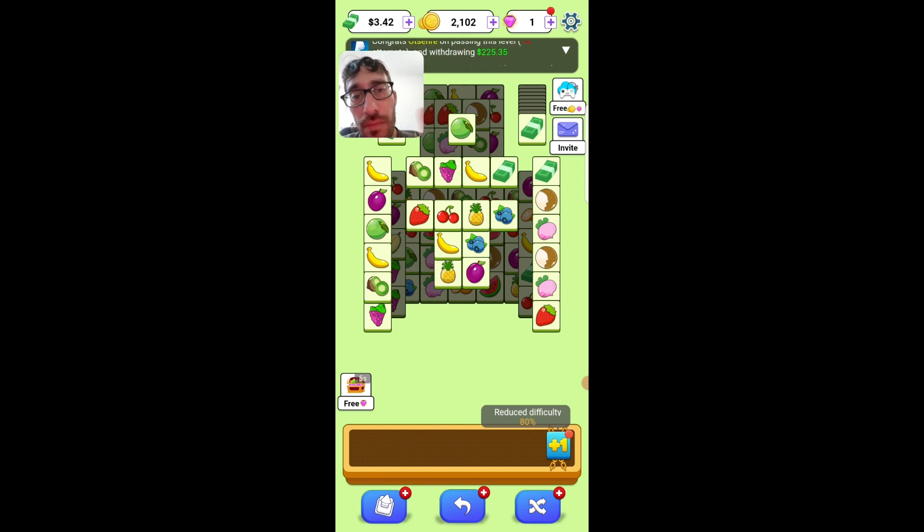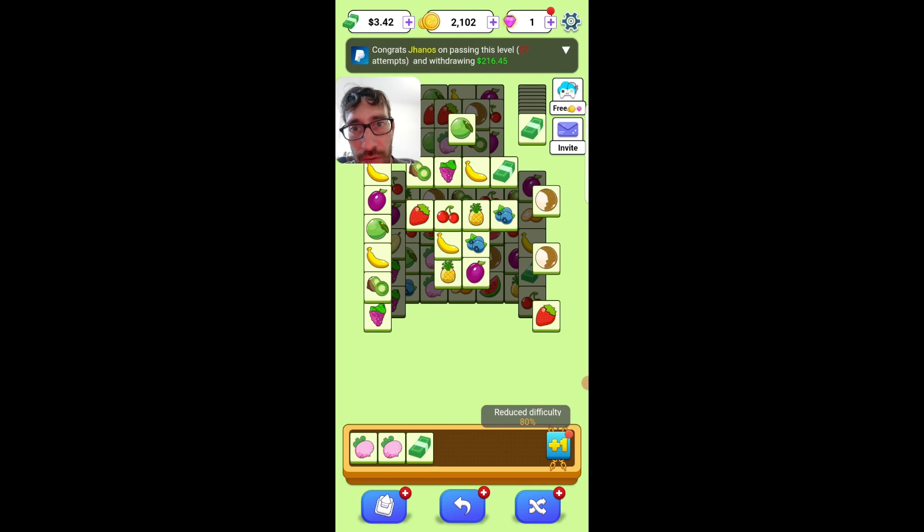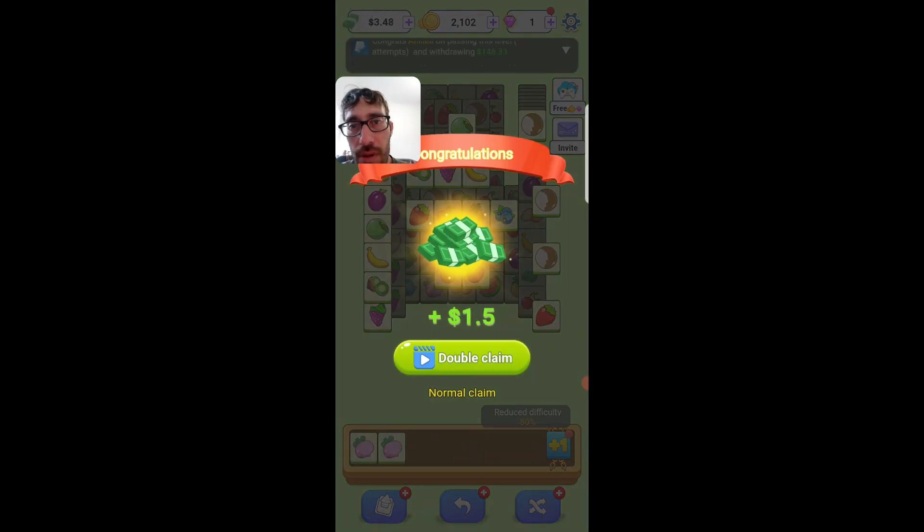So how does this work? Basically, you just have to match the same fruits. You can also match the cash symbols, and if you match the cash, you receive cash rewards. You can tap the button to double your reward — and what happens is that when you tap this button, the developer will show you an advert. That's how they are making money.